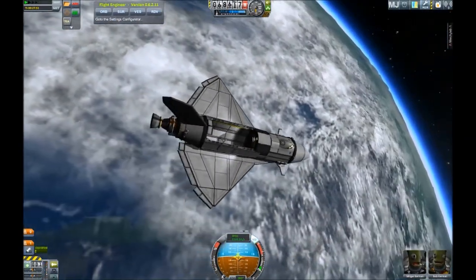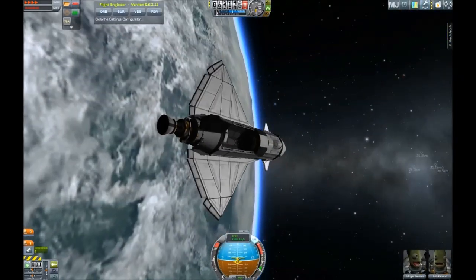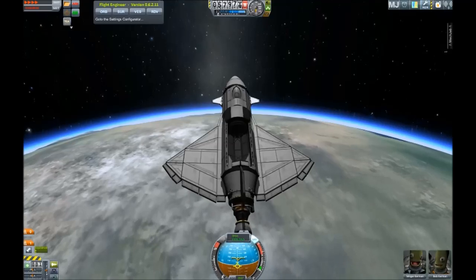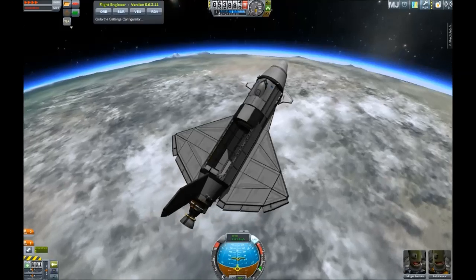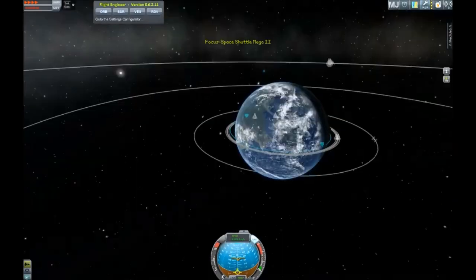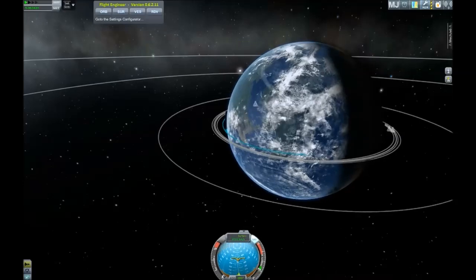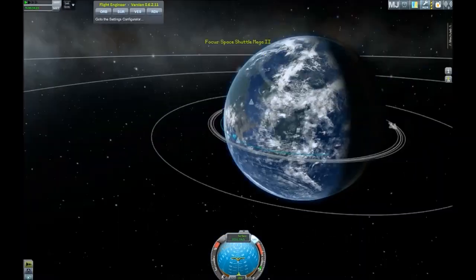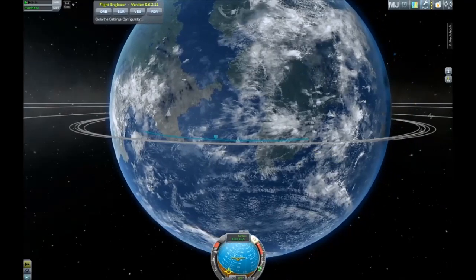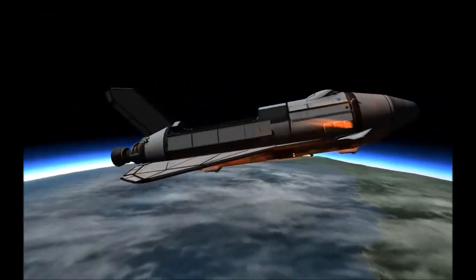I tried to model this after the original Space Shuttle with a few differences. The original shuttle's orbiter had three engines in the back and did not contain any liquid fuel for those engines after reaching orbit — in orbit it maneuvered with monopropellant, which I do have on board as well. Other differences include aerodynamics: I'm using canards in the front, and my wing surface area is bigger. Also the original shuttle was capable of carrying loads up to 25 tons, not just a meager 18.